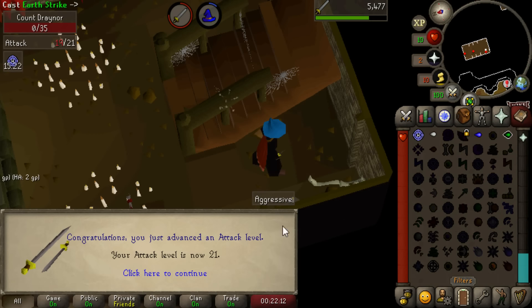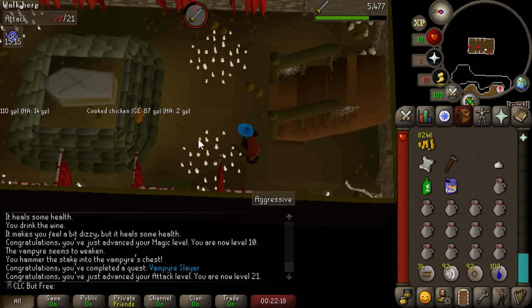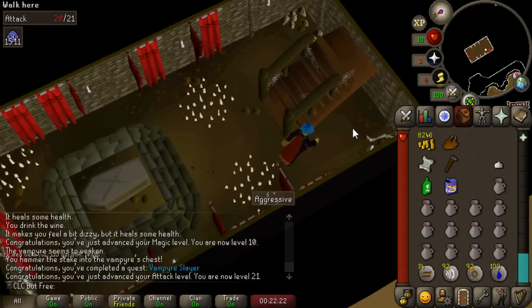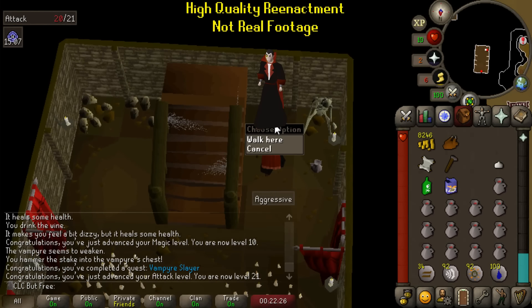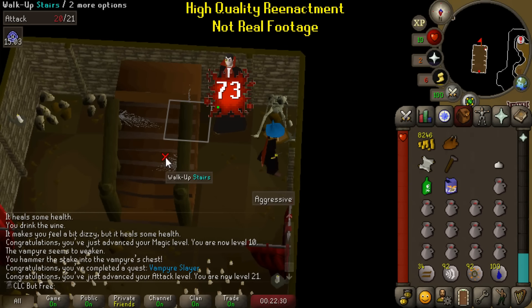Vampire Slayer done, and that gets us up to 21 attack. That's pretty much the free-to-play waterfall quest. Basically what you do is walk up here with Count Draynor right in this corner, then walk right here, then walk under him, and sometimes he'll back into that corner. Once he does, walk here and you can safe-spot him with Mage. It's that easy.